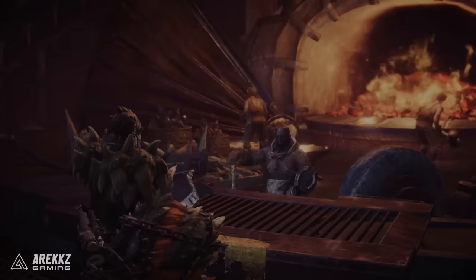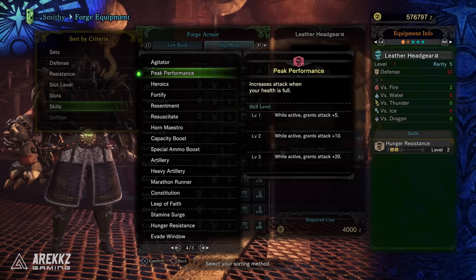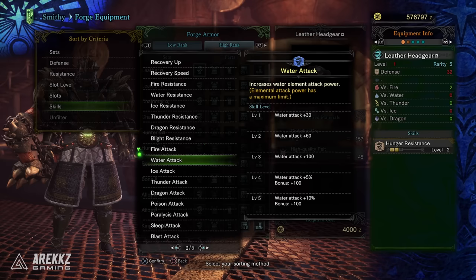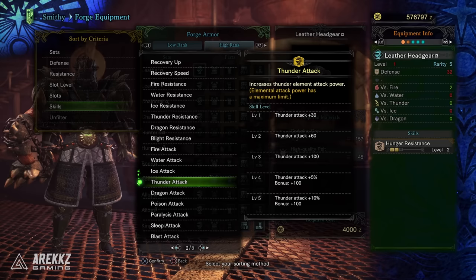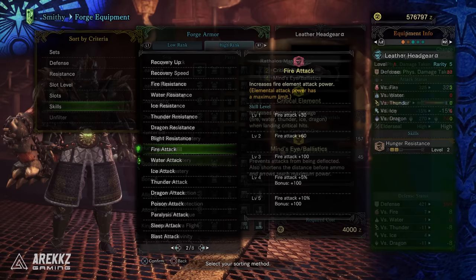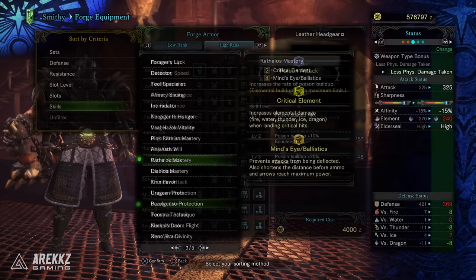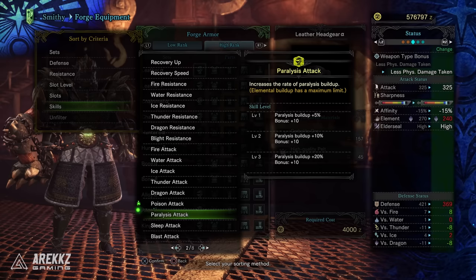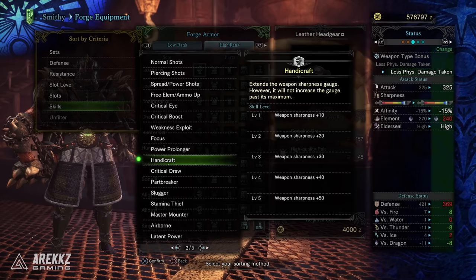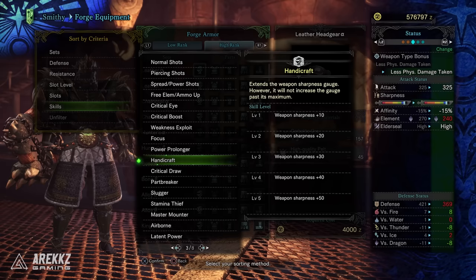To round things out, let's go over useful armor skills. Your typical damage skills — attack boost, weakness exploit, critical eye, critical boost, agitator, peak performance, maximum might — all provide value, especially the affinity and crit-focused ones. Since Sword and Shield pairs best with elemental weaknesses, slotting in the respective element attack gems helps — you generally only need two or three gems to hit the elemental cap, so don't waste slots beyond that. Crit Element, the Rathalos set bonus, is a very good skill for elemental builds. For status builds, slot in the relevant status attack boost — unlike elemental, you definitely want to boost this to level three for maximum effectiveness. The Zora Magdaros set bonus also pairs nicely with abnormal status.